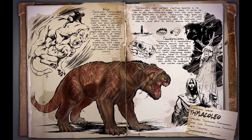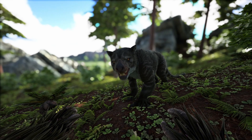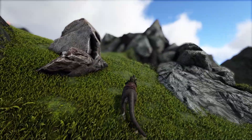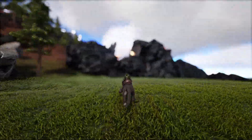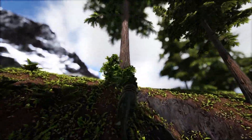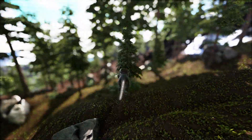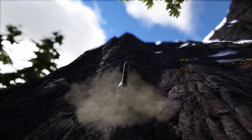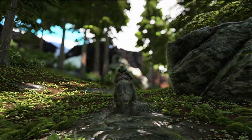At number 2 is the Thyla. Strictly, this shouldn't count as its saddle is unlocked at level 51, but it's so close to 50 I'm going to count it, because this creature is going to make a massive difference to your Ark journey. A Pteranodon is probably going to be your flyer around level 50, but you're also going to need a good, small, efficient land creature. Metal runs are a lot easier on a Thyla than a Pteranodon, and considering how much damage it does and its abilities for traversing mountains and tough terrain, it's a great solution to the Pteranodon's low weight stat.